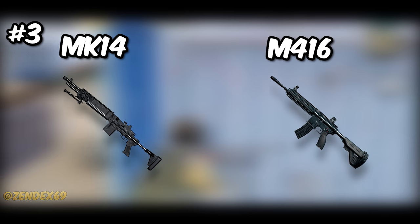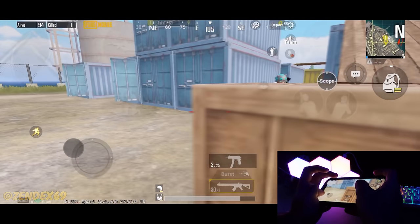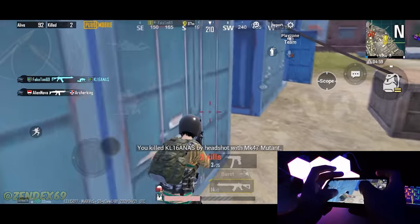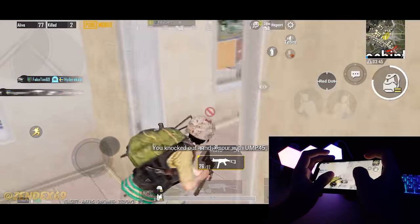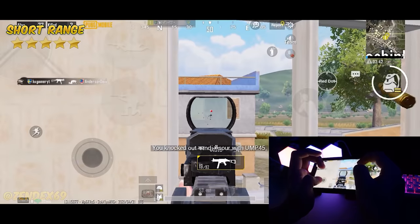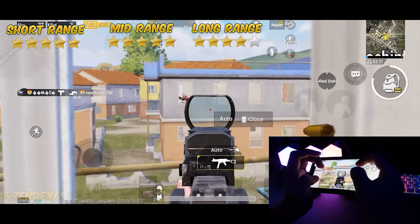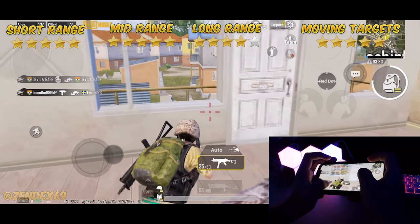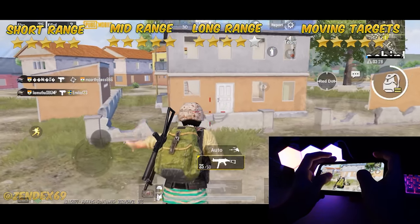At number 3, we have MK14 and M416. The MK14 is a dangerous weapon even in close range — even though it's a DMR, it can shoot in full auto mode with its DMR damage. Ratings: 5 stars in close range, 5 stars in medium range, and 4 stars in long range since the MK14 is a DMR. However, bolt action sniper rifles can still one-shot you, so be careful against them. Another 5 stars for moving targets.